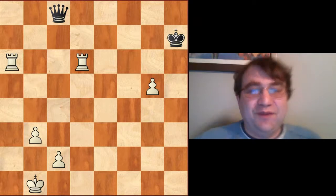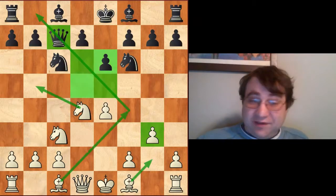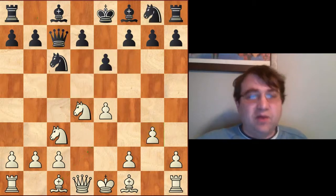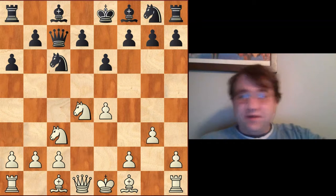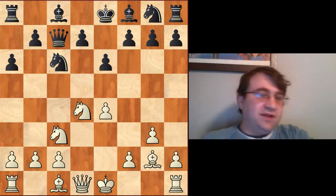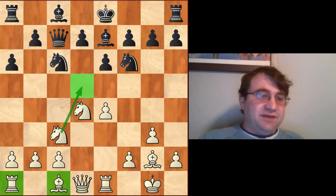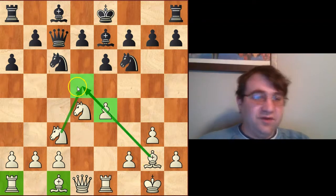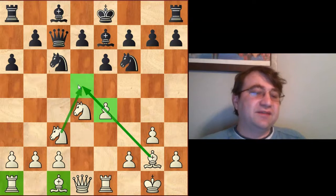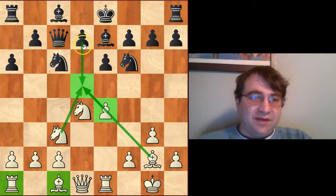I recommend that line against Nf6 — what Fischer played holds up well today. The question is what do you do if they play the main line, a6? The positional grounding is solid: you just develop, play Bg2, and focus on d5. After Nf6 you just castle, and after Be7 you play Re1, continuing to focus all your energy on the d5 square. Control of d5 in the Sicilian is really important — it prevents Black from ever playing an early d5.